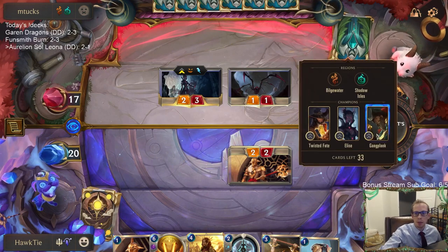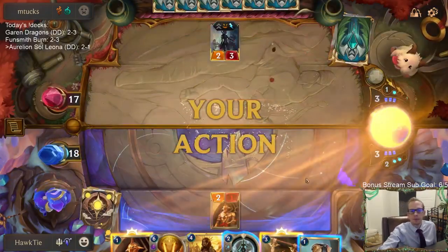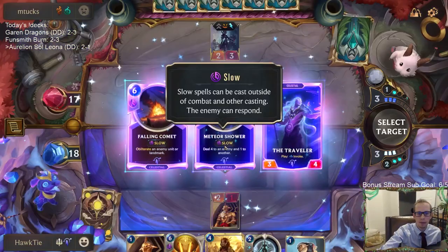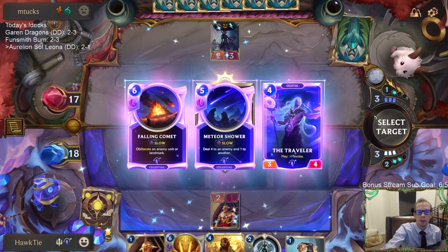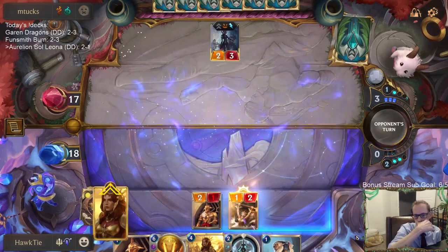I think it makes sense to play some Gameplanke in here — I think Gameplanke is very good and helps finish games out. I kind of want to go Meteor Shower because I may be able to kill two things with it. Falling Comet is just really — I think it's either Meteor Shower or Traveler. I guess I'll grab Traveler. For this matchup we've got to be able to play a very long game.